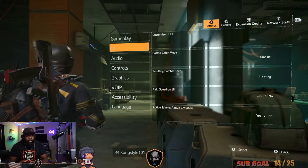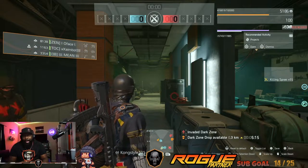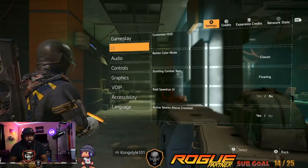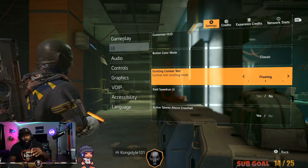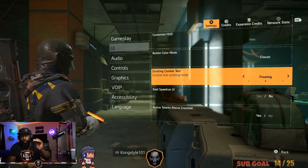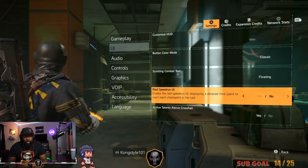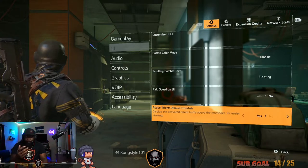You can move the rest of the UI elements around — like your teammates' display, position it wherever you like. In the UI settings: colorblind mode — leave it on classic for now; floating numbers — have that on so damage numbers pop up right in front of you in a straight line. On PC you can have them floating or as scrolling text above your head. For global text, if you're doing PvE or speed runs you can enable a timer to pace your squad. Active talents above the crosshairs — up to you whether you want that on or off.